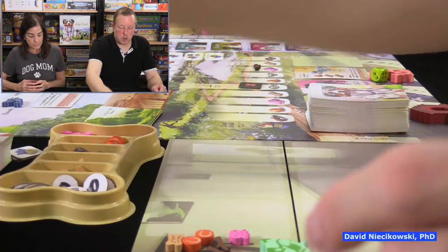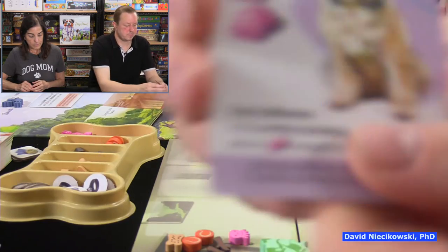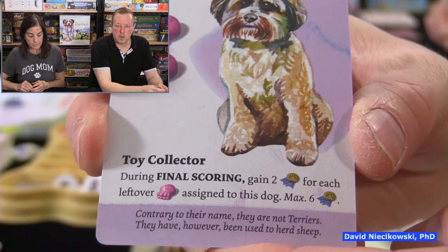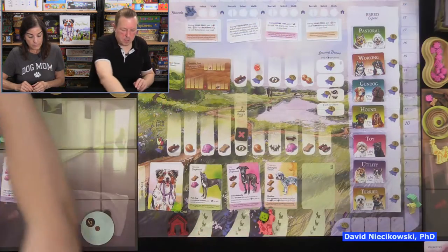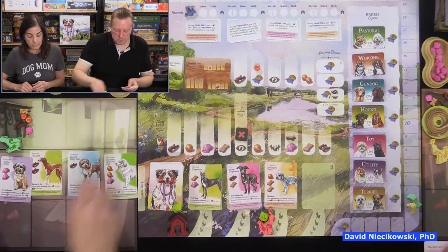Here's a final scoring example: during final scoring, gain two reputation for each leftover toy assigned to this dog. At the end of the game you'll look at which dogs have final scoring abilities, assign leftover resources to them, and then compete with your opponent on breeds.